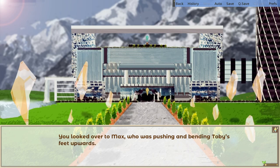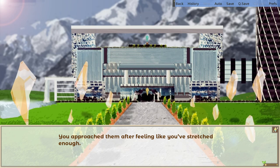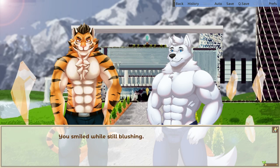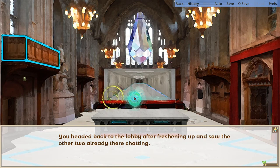You looked over to Max, who was pushing and bending Toby's feet upwards. Even though it's a real stretch move you've seen somewhere before, it still felt embarrassing, especially with a flexible person like Toby. You couldn't help blushing as his legs got pushed pretty far back. Both of their huffing and groaning made the whole thing rather questionable. I'm done, Max. You approached them after feeling like you'd stretched enough. Good work, Cassian — I saw you stretching by yourself, not bad. Thanks. You smiled while still blushing. So, are you done with yours? Yes — go wash up, Cassian, then we meet at the lobby. You headed to the public washroom. On your way, you could see a structure being assembled on the right side of the field — you assumed it was some kind of stage. Is there going to be a concert here?